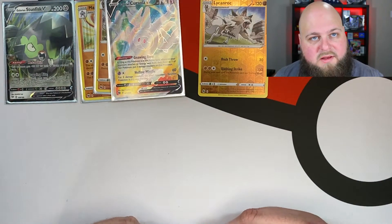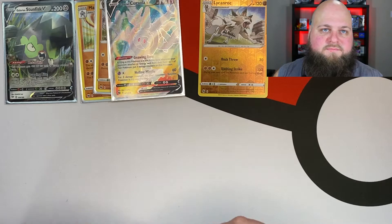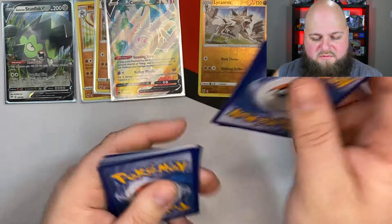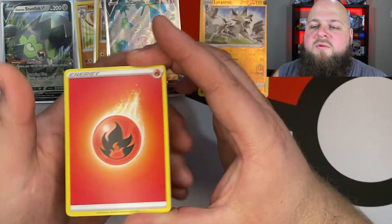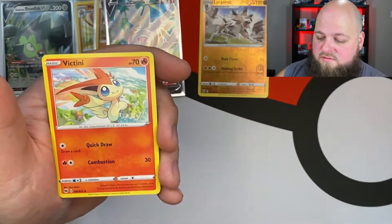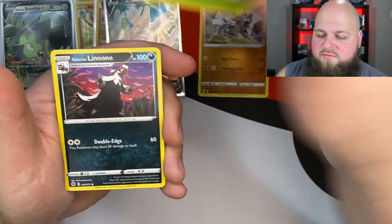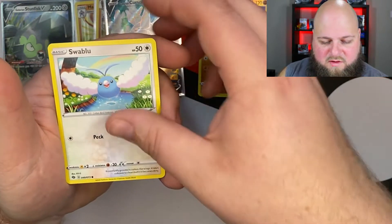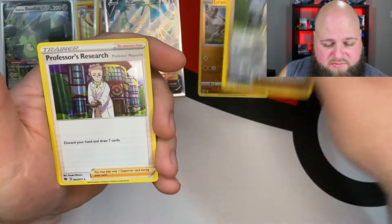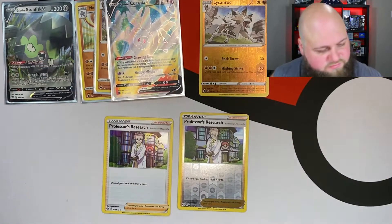We have one last Gardevoir pack. Let's channel that beard energy — she's getting a little beard love. There's your Code Card, and four from the back. We got a Fire Energy — Charizard uses Fire, let's see if we can do it. Victini, Arbok, Rotom Bike, Inkay, Weedle, Galarian Linoone, Carvanha, Swablu, Reverse Holo Professor's Research, a Reverse Holo Rare — not bad. And our last card of the day is a Holo Professor's Research. So we got the Reverse Holo and the Holo in the same pack. What do you know?